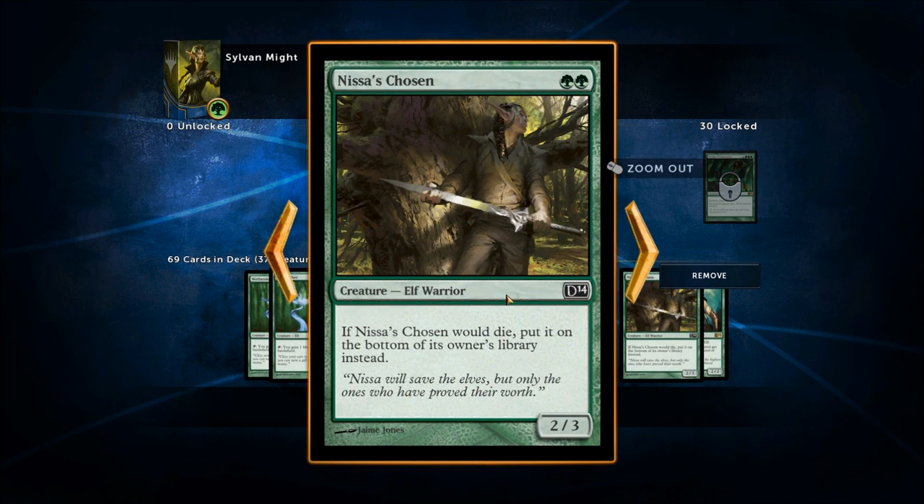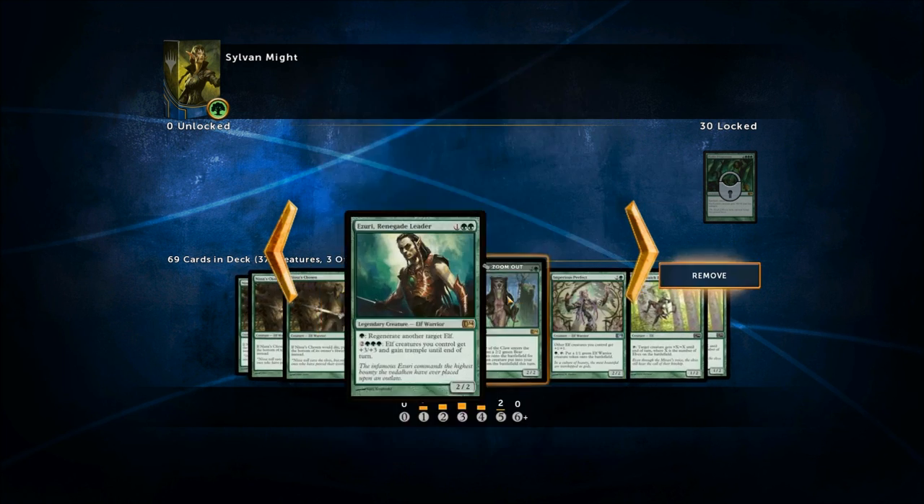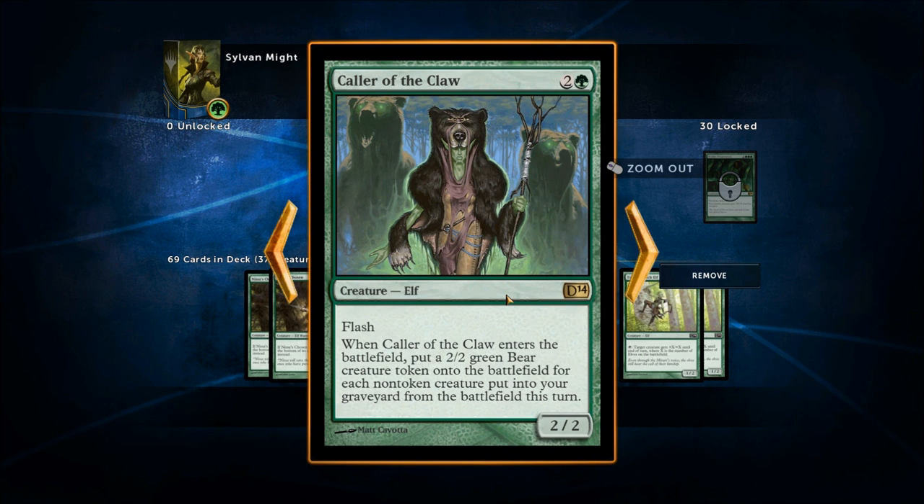There's a 2/3 elf that goes to the bottom of your library instead of dying, so it keeps coming back. A big legendary elf for three mana — a 2/2 — that lets you tap a green to regenerate another target elf, and tap five to give elf creatures you control +3/+3 and Trample until end of turn, essentially a built-in Overrun plus elf regeneration. That's pretty much a no-brainer for this deck.